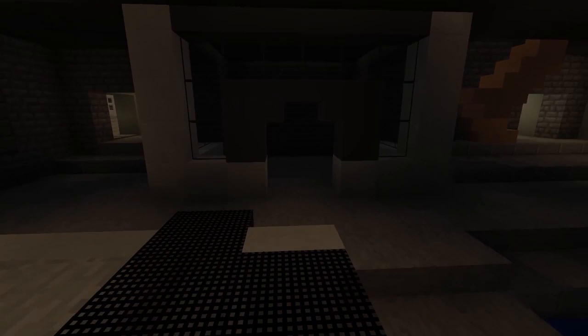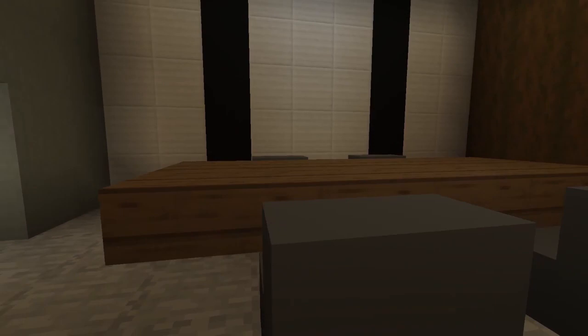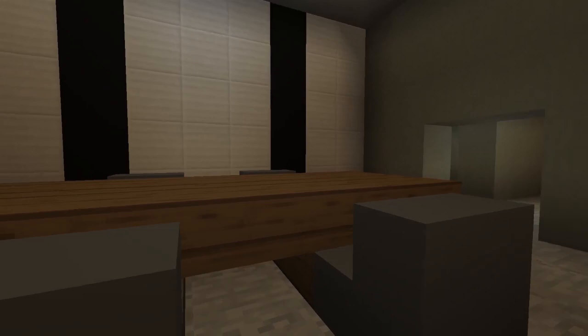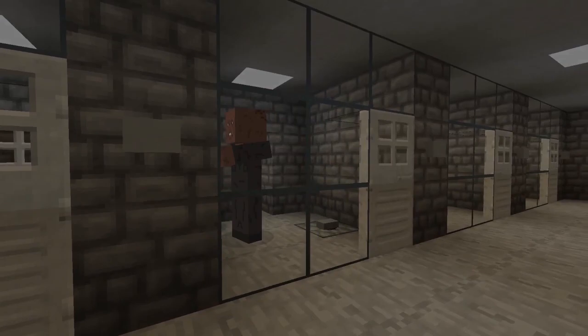Going behind into some of the back corridors, there's the basic Torchwood conference room where they all kind of sit down and chill. I based the map design on a few bits of concept art and photos from the show, just trying to work out basically how it looks. Here are the prison cells — there are some weevils in there which I have textured on the husk model, so you can have a look at those.